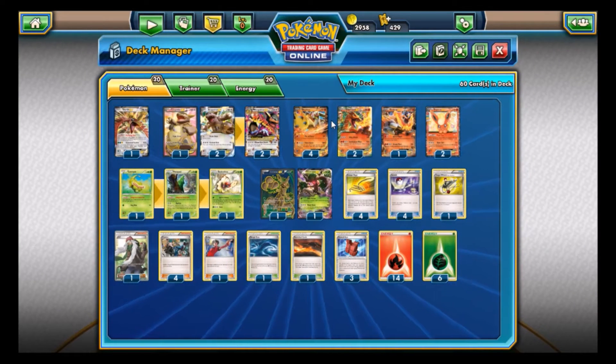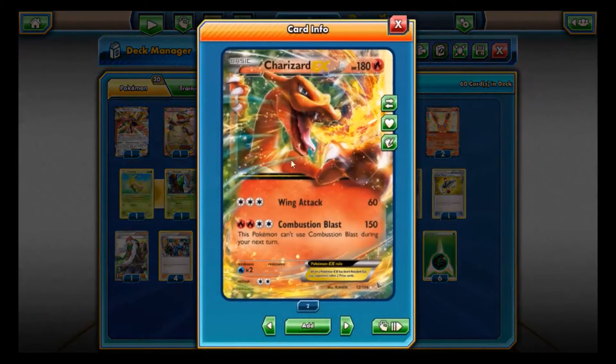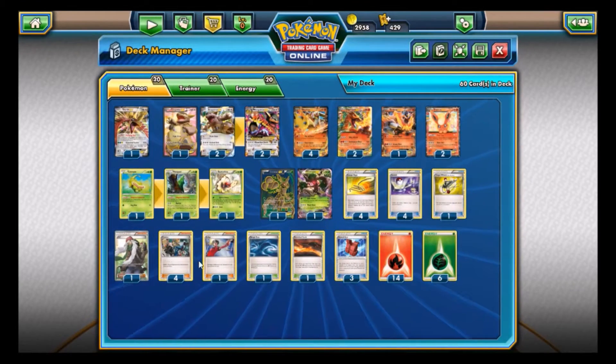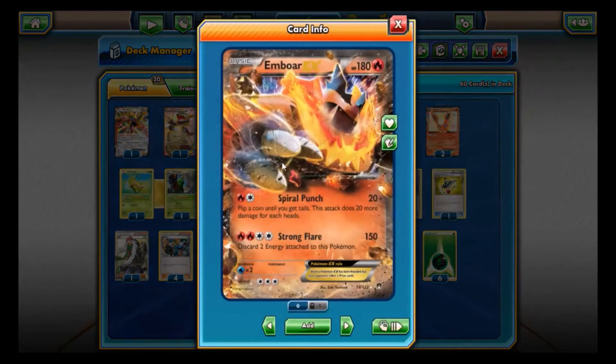Not the best card — they usually never release a good Blaziken, there hasn't really been one for quite some time. Then we have two Charizard in here. Charizard can come in handy with Wing Attack if we can get it set up. We actually don't run any Blacksmith for some reason, which is odd. And then we have Emboar with Spiral Punch.